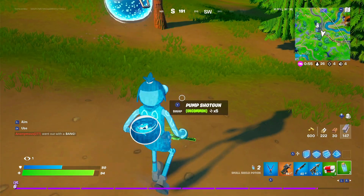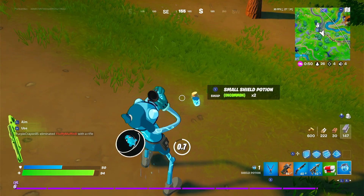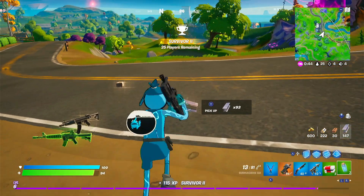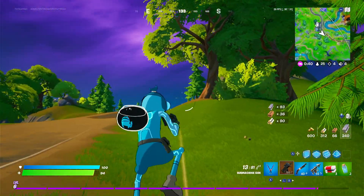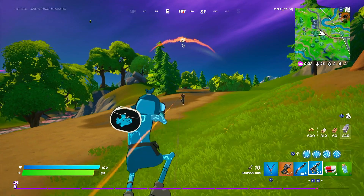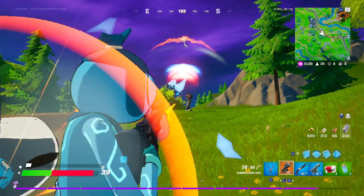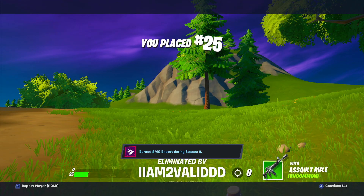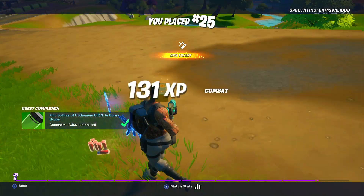Speaking of joy-con drift, Nintendo Switch actually released a new model of the Switch like a month ago at this point, but they never made any improvements at all. Like come on, man — you could have at least updated the performance, like 60 fps, maybe even 1080p in handheld because that's what everyone uses it in. Like, make a Switch Pro, not one with just a larger screen. This accuracy is going to be the death of me. Infinite bullets — SMG expert.